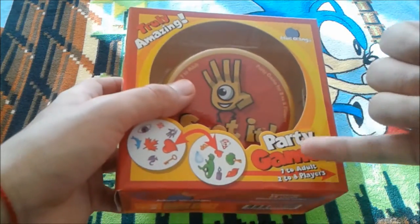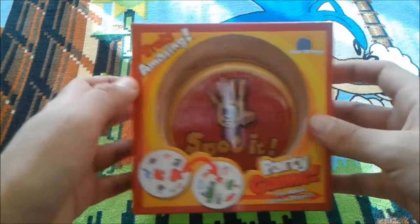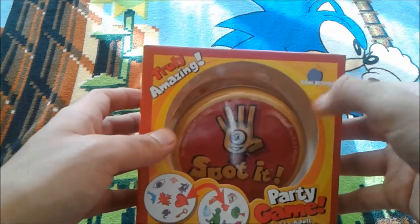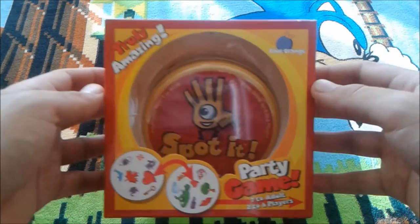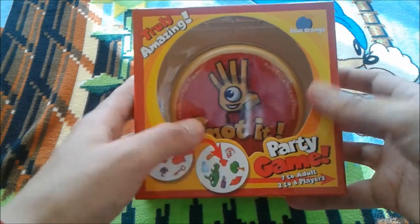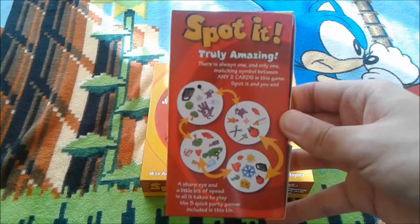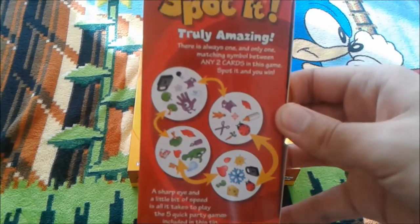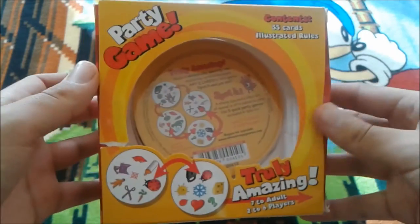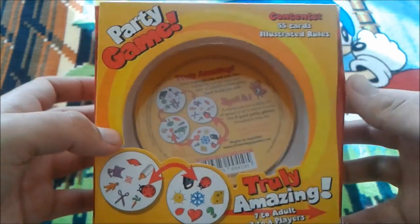I don't know why the age range is so high because there's nothing really bad about it. Just looking at the front cover, it's made by Blue Orange — which looks kind of like a molded orange or something. It shows you a vague description of what's going on in the game. On the back: contents, 55 cards, illustrated rules.